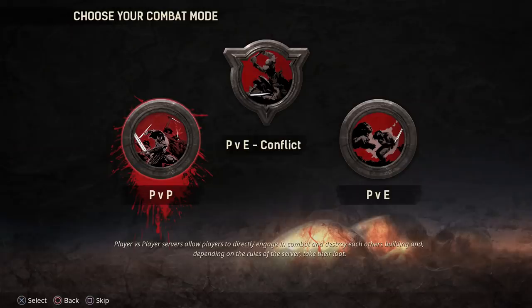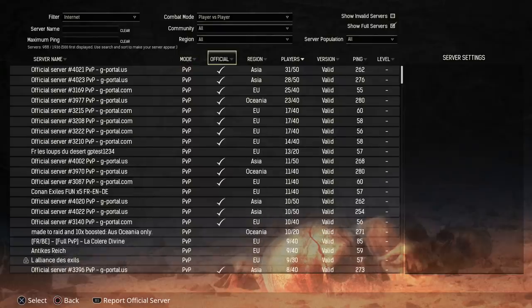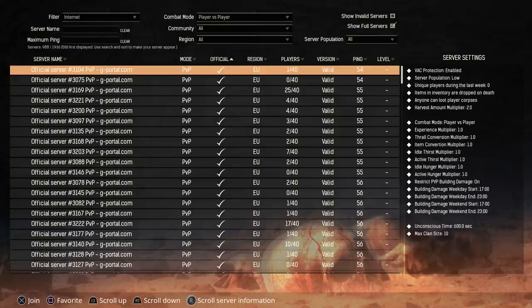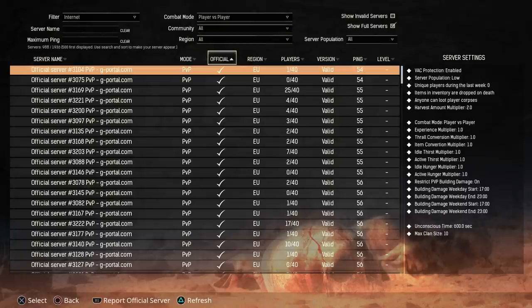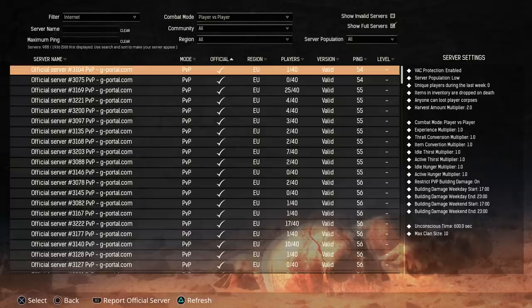Some servers have a maximum limit of 50 but the general round number is around 40 players per server. There are plenty of servers to choose from whether you're going to play official game modes or join some private dedicated servers. If you're choosing an official server, make sure you've ticked official and find one that's got a good population of players. Official servers are pretty grindy and you will need a clan — you can have a maximum of 10 players per clan, and it really is the true Conan Exiles experience.